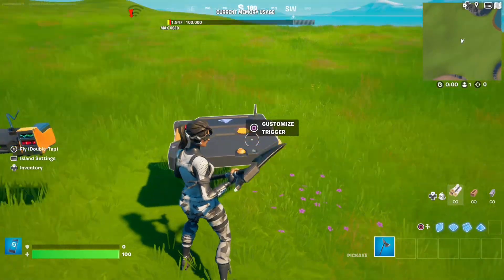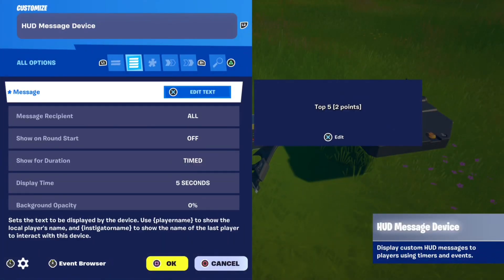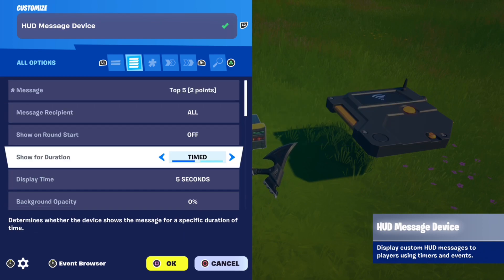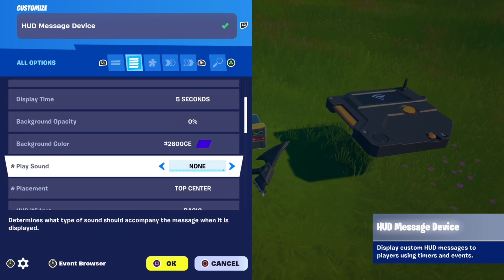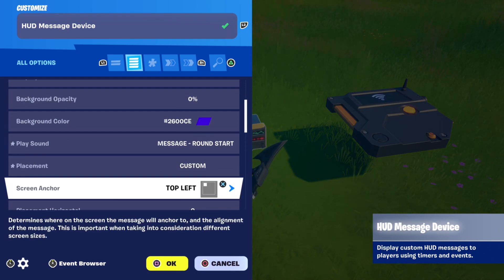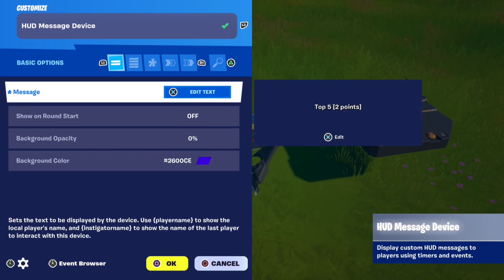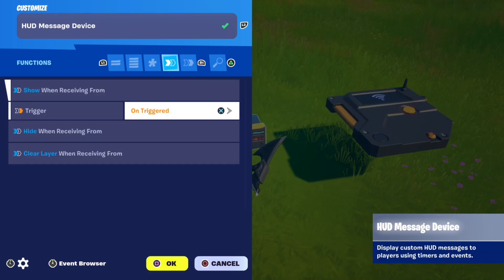That's all the settings for the trigger device. Once you've copied them, place down a HUD message device. The settings you need are: message — whatever you want, but mine is 'Top 5 (2 Points)'. Then play sound — none is best, but you can add one if you want. Placement — I'd recommend top center, but you can put it wherever you want by selecting custom and changing the placement. Then go to functions and put show when receiving from trigger on triggered.